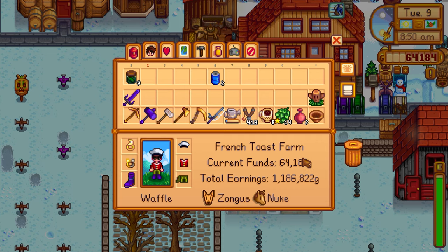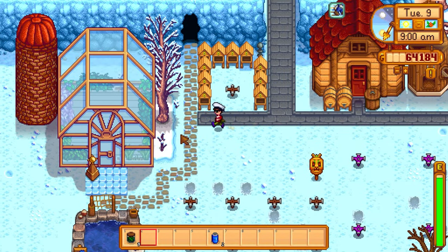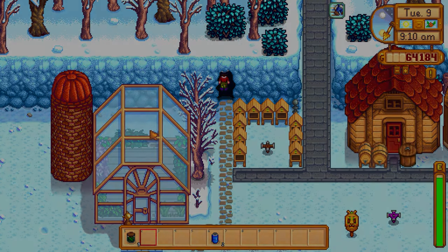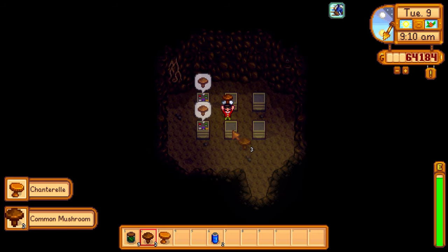I want to go to Robin, and while we're there we could actually buy a furniture catalog, but it's like 200 grand. That's definitely something we could start saving for maybe when all the wine is done. Let's figure out where to get the sturgeon — it's at the mountain lake during summer or winter, available until 7 PM. We have a good amount of time.